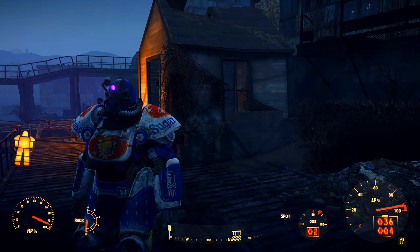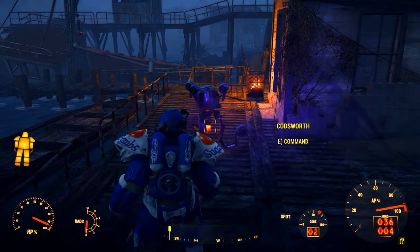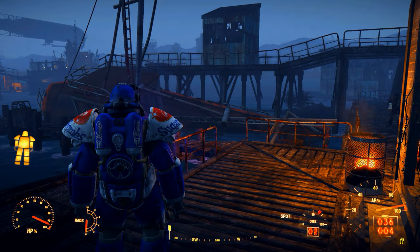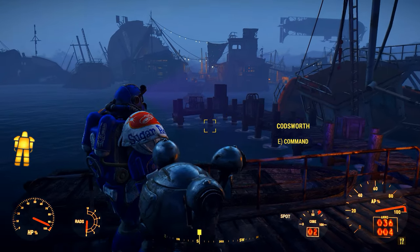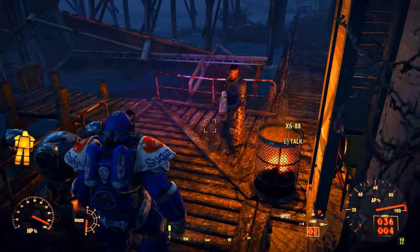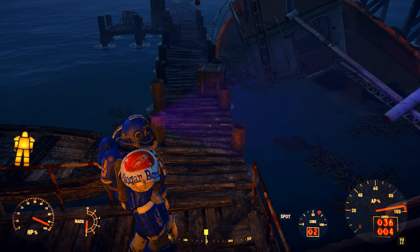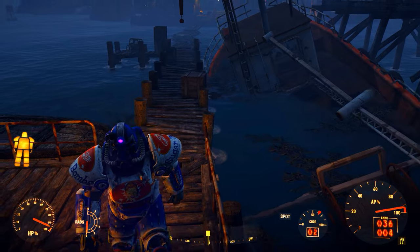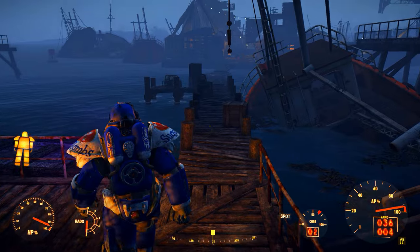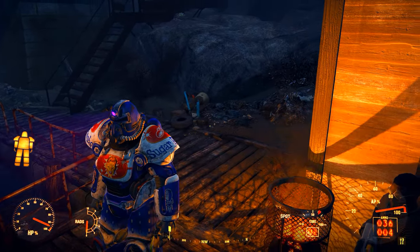Hello every Wasteland buddy! This is an exciting episode. Not only do I have a Sugarbombs paint job on my T-51B, this is the first episode in 4K at 60 frames a second with Bethesda's new texture pack DLC for Fallout 4. You might notice that everything is much more dazzling. Most of the textures actually are dazzling, though there are a couple of minor glitches. Everything looks sharper, better, more detailed. Even the paint job is more detailed.